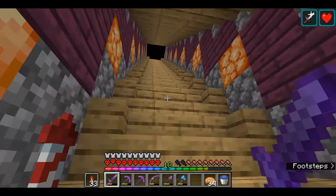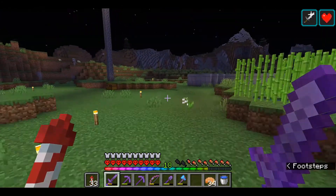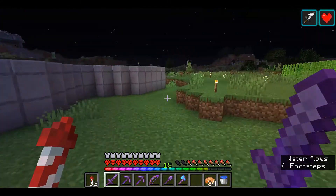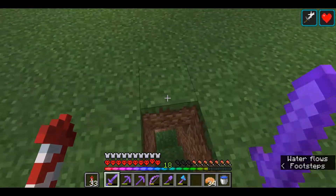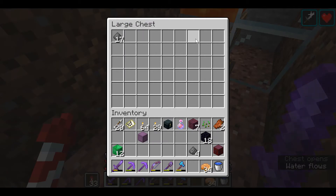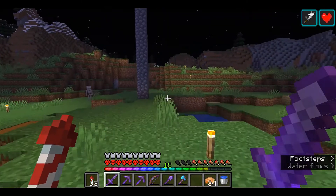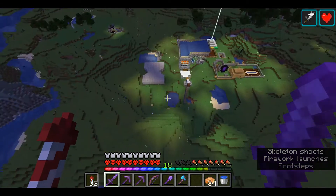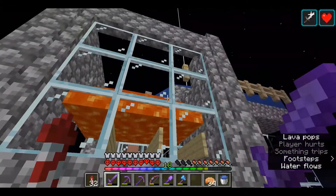The next farm is a creeper farm. The gunpowder you get from this is used with your sugarcane to make fireworks. It's a very simple farm. Down here is the killing chamber — you can see it produces gunpowder for my fireworks. That's really only useful once you've got an elytra. You could also use the gunpowder for TNT to find ancient debris.